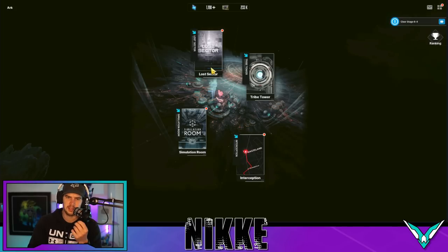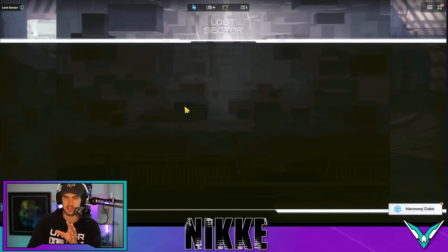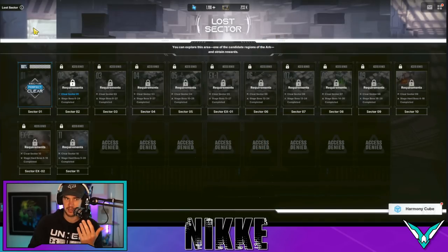Moving on from the tower is the lost sector. I couldn't remember if future ones had gems in them, but this is a good reminder to always do these as soon as you unlock them if you're able to, because they give great rewards. This one doesn't have any gems, but it does have summons and a bunch of other good stuff. So even if there aren't gems in there, definitely get there and get those done.